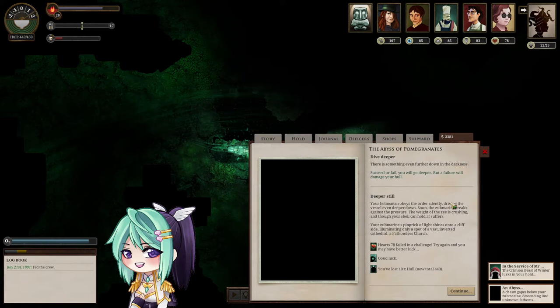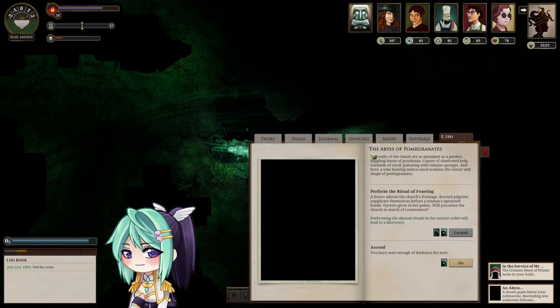I failed. Deeper still — your Helmsman obeys the order silently, driving the vessel even deeper down. Soon the submarine creaks against the pressure. The weight of the Z is crushing, and though your shell can hold, it suffers. Your submarine's pinprick of light shines onto a cliffside, illuminating only a spot of a vast, inverted cathedral. A fathomless church — there's a church down there.